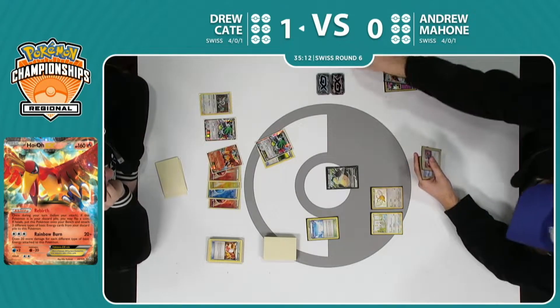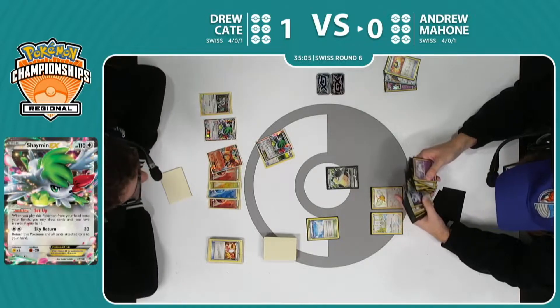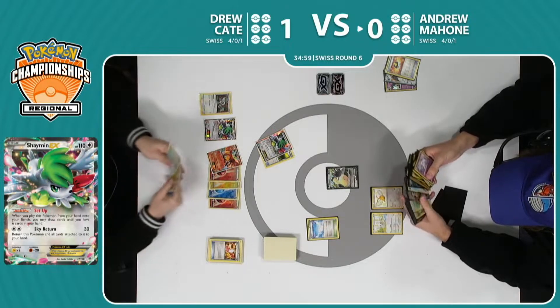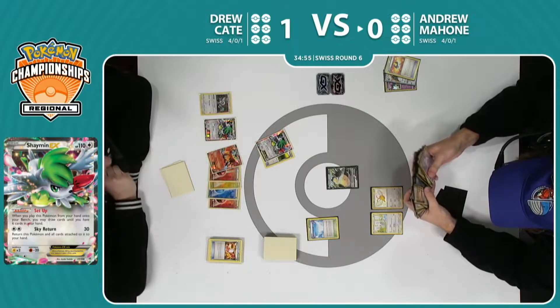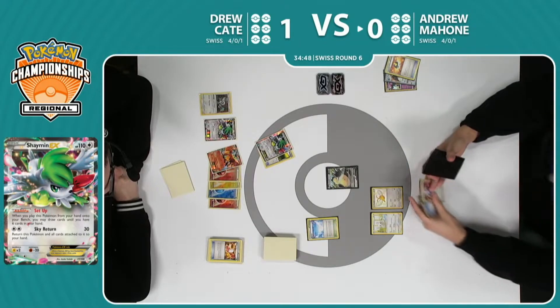The awkward bit of this deck is having to use that supporter before you can Ninja Boy into the Bird Trio, but it looks like he's not even going to risk the Ho-Oh — he's just going to leave it on the bench. Yeah, it's just a nod of respect to what Andrew's able to do here. He knows that the Snorlax V can come out and one Triple Acceleration can really knock out just about anything. So gonna make Andrew have a few more pieces if he wants to cash in on this Ho-Oh.